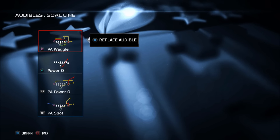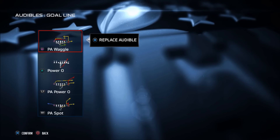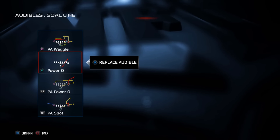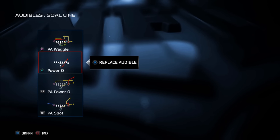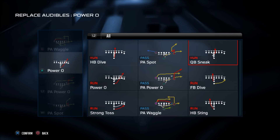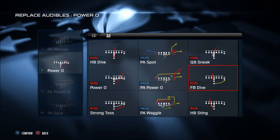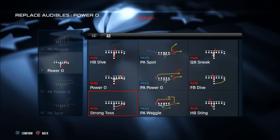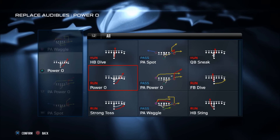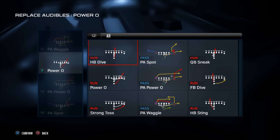The standard audibles for any goal line offense are going to be the play action waggle, the play action power O, and the play action spot. Then you have the power O as your base running play going out to the right — you can flip that to the left. For a base selected play, I'm always going to go with something on the inside: either the halfback sting, QB sneak, fullback dive, or halfback dive. The power O and strong toss are pretty much the same play, so I'd select one of these four running plays depending on the situation.